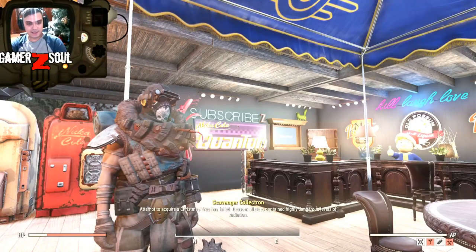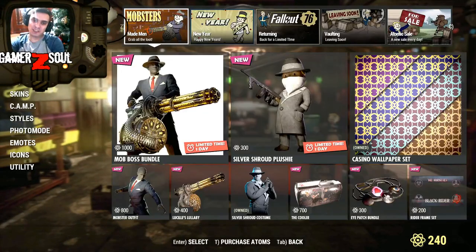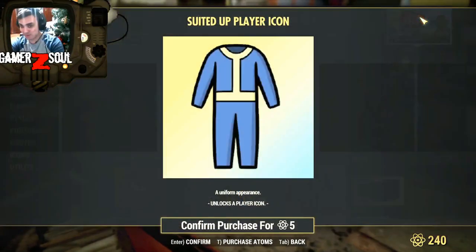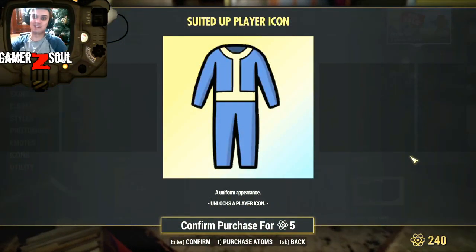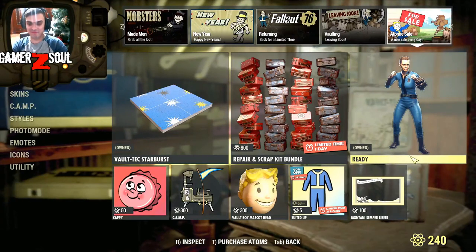The atomic shop — almost forgot about it. In the atomic shop we have a very weird-looking player icon with a suit at 90% discount, five atoms. I am super curious to find out who bought this. Even though it's five items, I ain't wasting my atoms on that stuff.